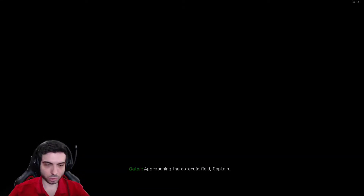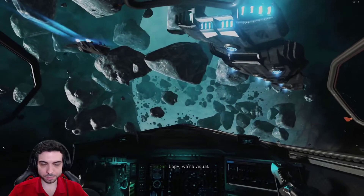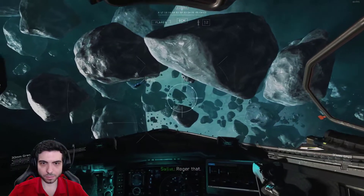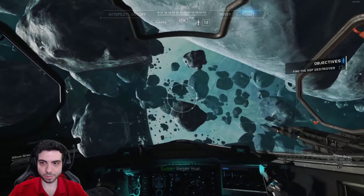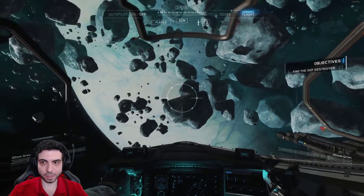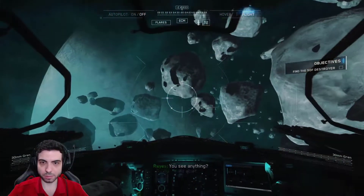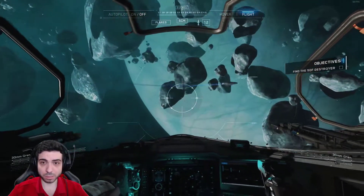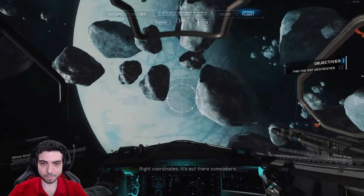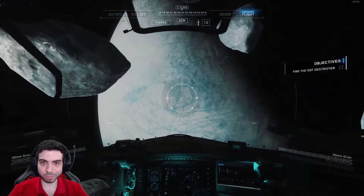Approaching the asteroid field, captain. Operation Pure Threat — find the SDF destroyer. Can I scan this area? Maybe it's invisible? Could it be invisible? It's out there somewhere. Come on, it has to be a big-ass ship, right?